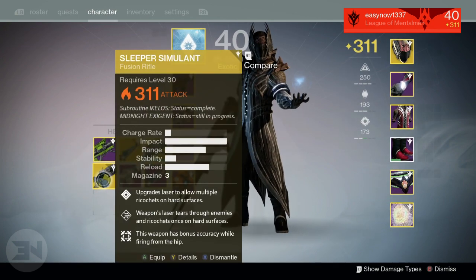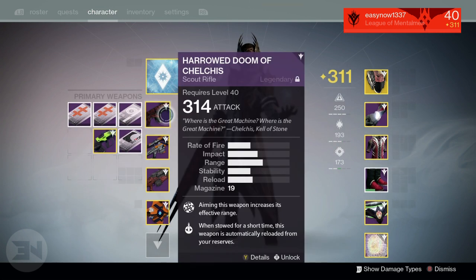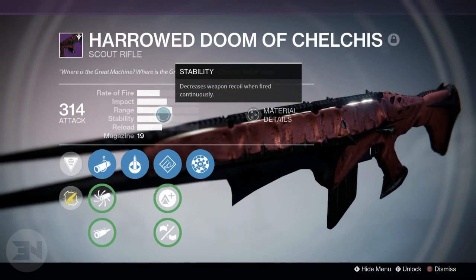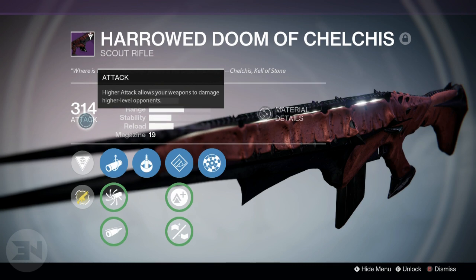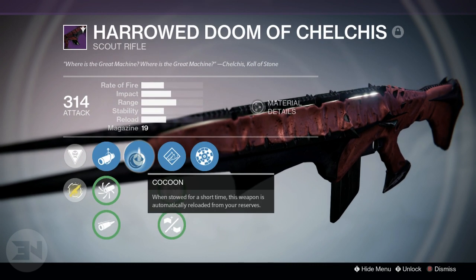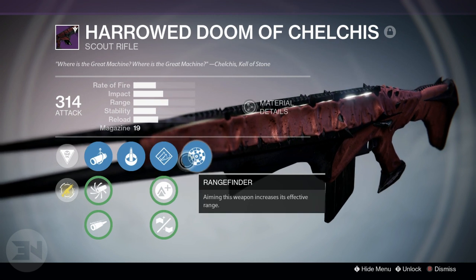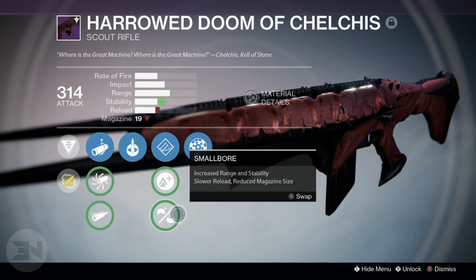I also got the harrowed Doom of Chelchis, my latest weapon and a very strong one in my opinion. I had a fully auto normal Doom of Chelchis — fully auto is a great perk to have. This new version is 314 attack with two range perks: Hand Loaded, which makes it effective at extended range, and Rangefinder, which increases effective range when aiming. It also has Small Bore to further increase range and stability.